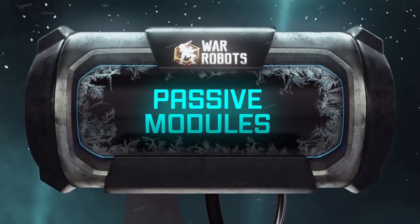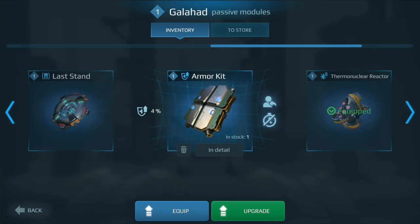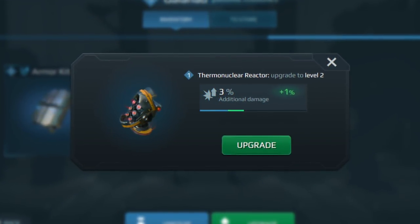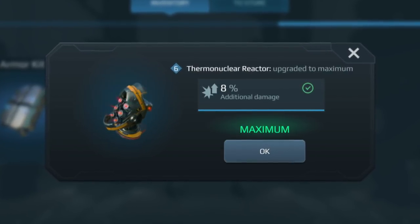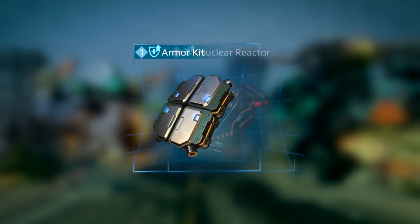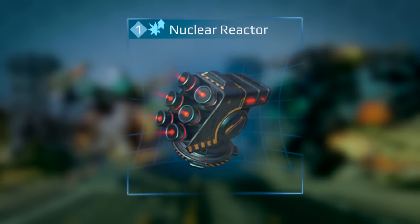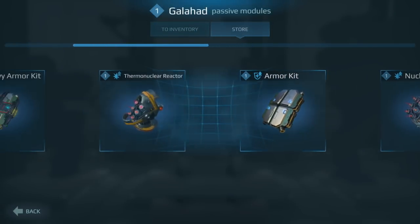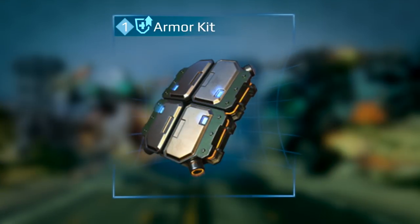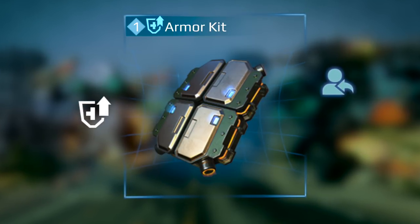Passive Modules. Passive modules are similar to other equipment. You buy them for gold and then upgrade with silver up to level 6. No MK2. Upgrading will improve module effects, but even at level 1, most modules are already very powerful. Let's start with simpler ones. Armor Kit increases the robot's durability. Nuclear Reactor increases weapon damage. There are basic and advanced versions of these modules. Basic ones are equipped on all robots by default. They are cheaper, faster to upgrade, but less powerful.